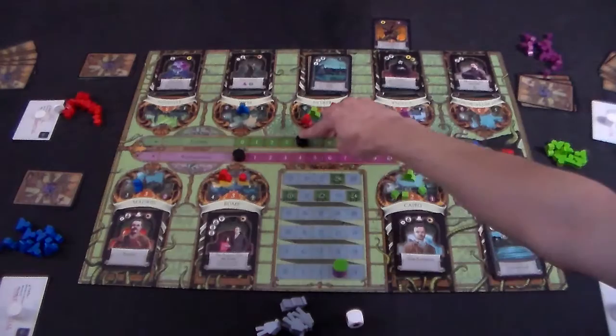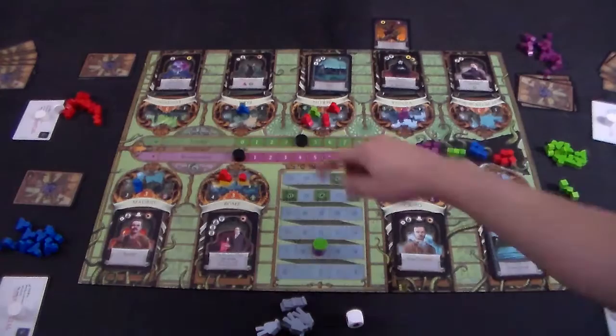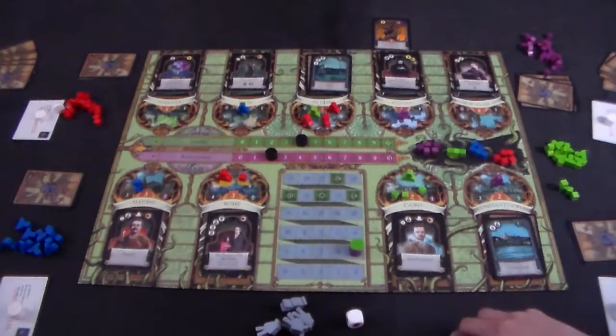This happens every time you move the marker. If the next player moves it again, the difference is now four, so everyone's victory points increase by four. If someone then moves the other tracker up, narrowing the difference to two, everyone moves up only two.